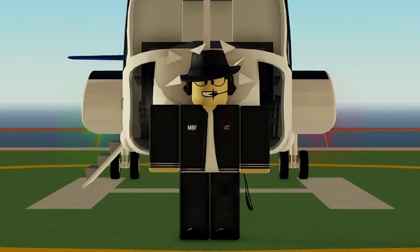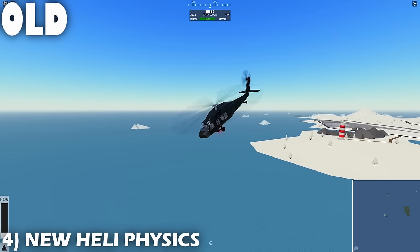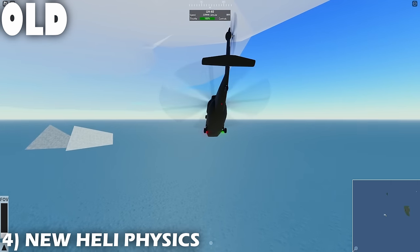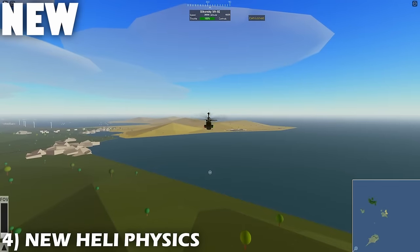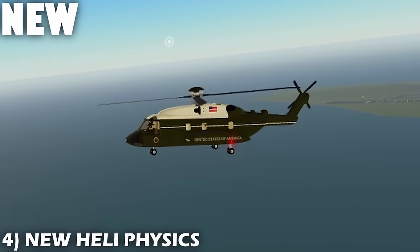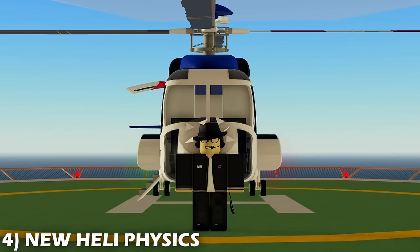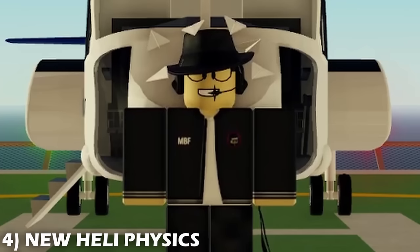Now, I wanted to show you a comparison. Here's a helicopter going forwards prior to the update, and you can see the heli having to tilt extremely forward to move in that direction. Here's the updated version, and it takes so much less input to go forward. Also, when I try to hover, it's a lot smoother than the previous version. The physics of the helicopters have been a huge talking point among the community, and I'm really happy to see the devs have updated it.